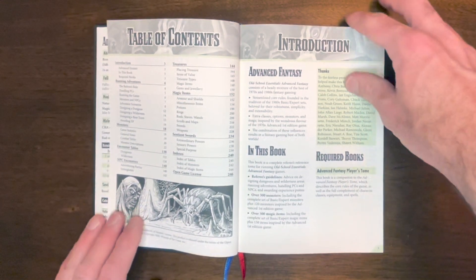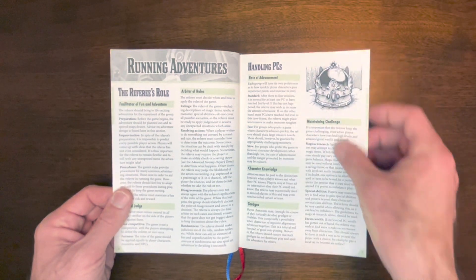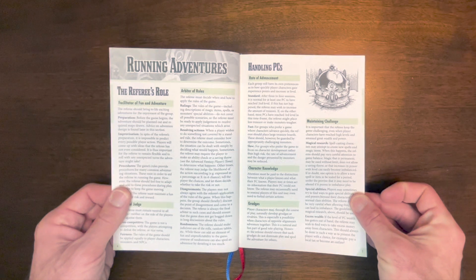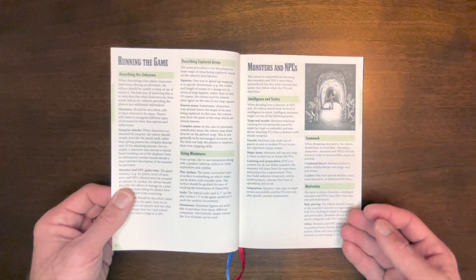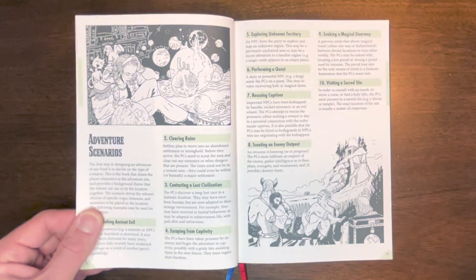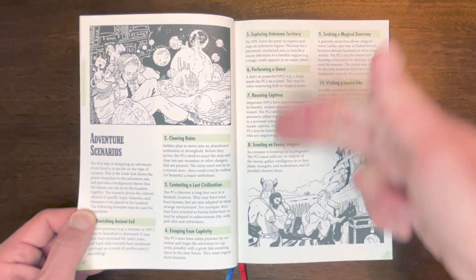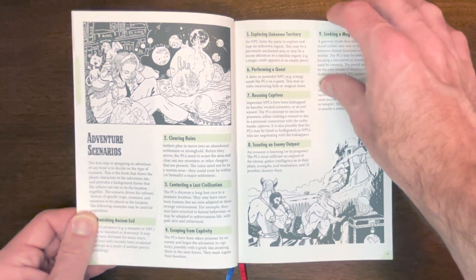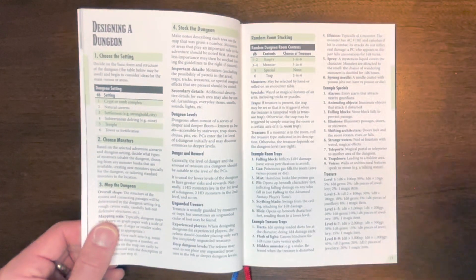You need the Player's Tome to run this game since it has the character creation options. The running adventures section is a great Game Master resource — it'll tell you how to run the game, use monsters and NPCs, and think like a monster. There are several adventure scenarios from banishing ancient evil to clearing ruins and contacting a lost civilization, which is really handy for homebrewing your own adventures — highly recommended with kids because you can weave their interests into the story.